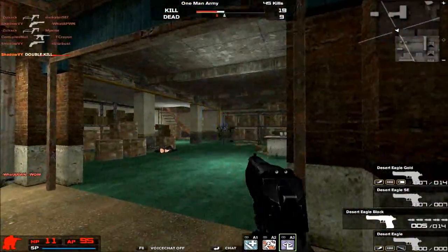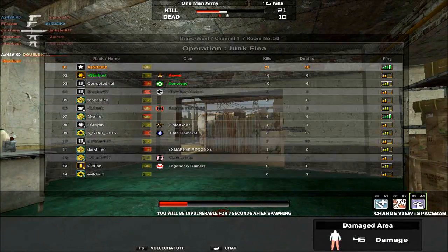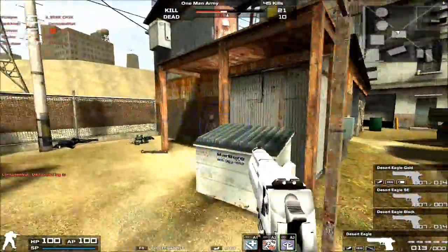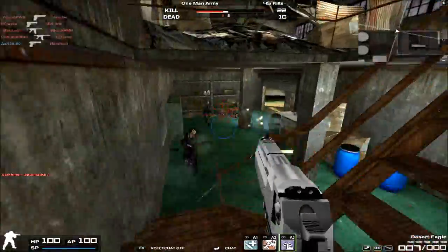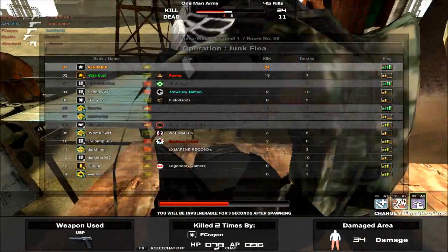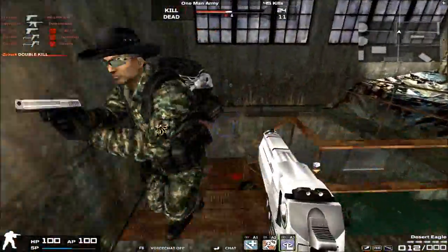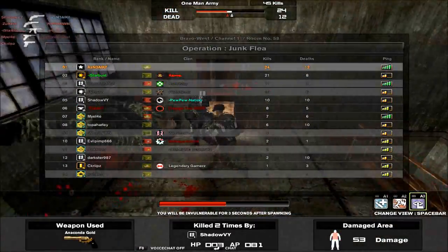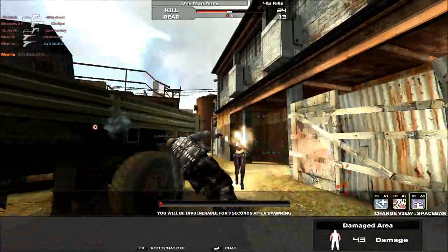For a time, the Desert Eagle was actually able to do a clean one-shot kill to the back — that was when Desert Eagles were really popular, maybe a year or two ago, back when it was released in '09. Me and my friend would go around dealing people because the Desert Eagle could pull off one-shot kills to the back on anyone, even Heavy Vestors. Since then, it seems Nexon has patched it, so it can no longer deal a clean one-shot kill to the back.